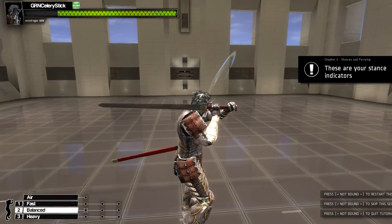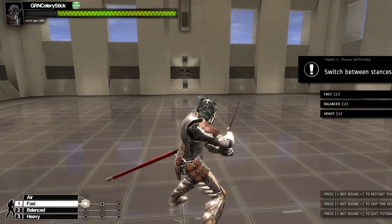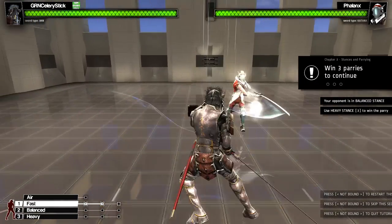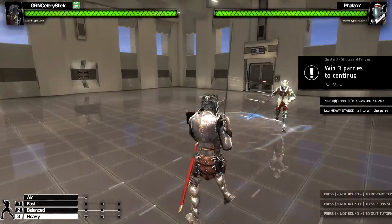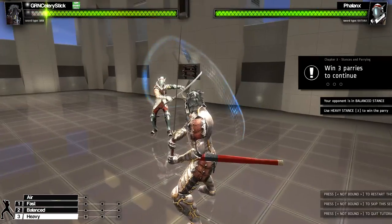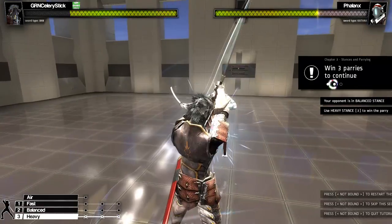These are your stance indicators. Fast, balanced, and heavy — let's try them out. Very fast. Heavy parry now. Got it again.